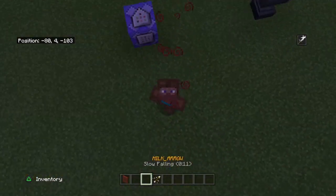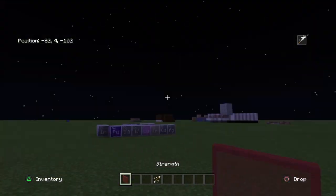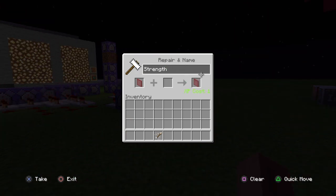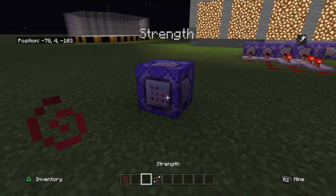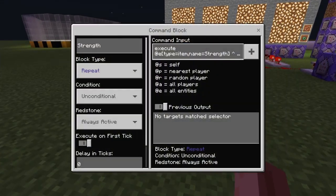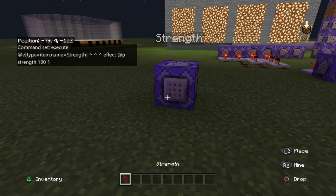I had to fix it — I found out the issue: when I typed the name I accidentally left a trailing space, and that does affect it. So delete the space and it will start to work. As you can see, as soon as it dropped it worked. Now I'll show you how to add more.